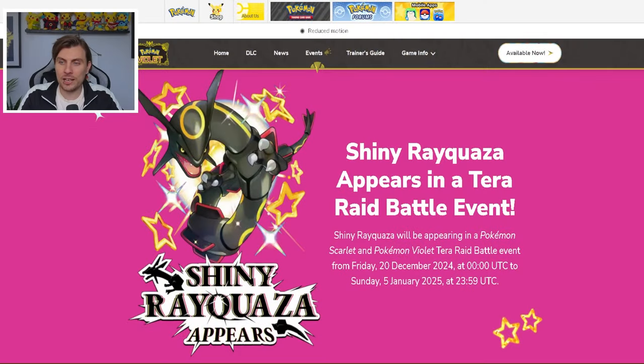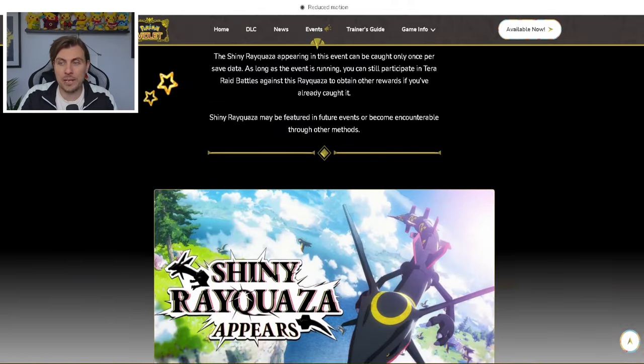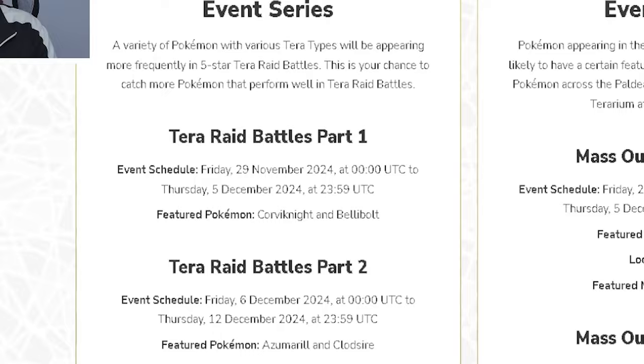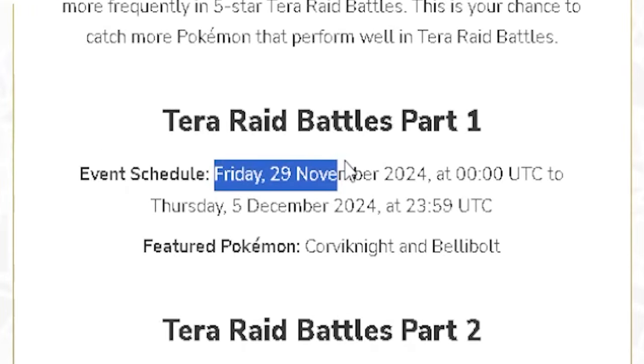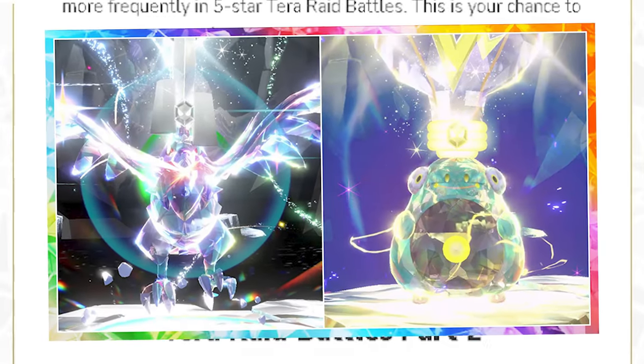On the 20th of December we're going to see a Shiny Rayquaza Tera Raid event come to Pokémon Scarlet and Violet, but in the lead-up to that we've got three events happening before it drops. The first one is happening this weekend, starting on Friday the 29th of November and running for an entire week until Thursday the 5th of December, featuring Corviknight and Bellibolt.